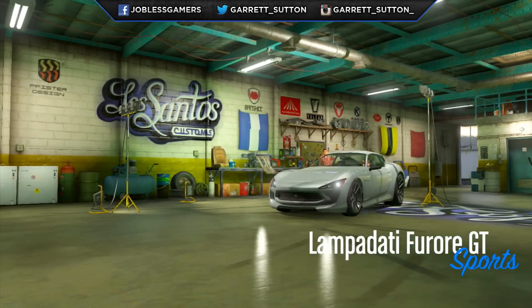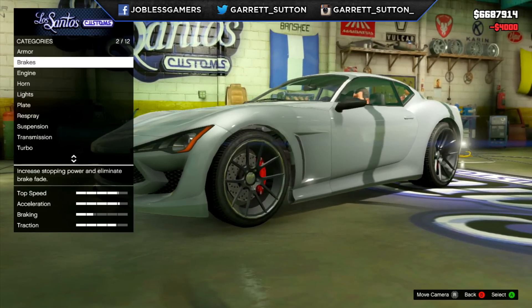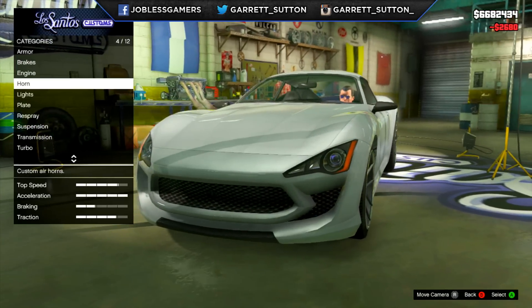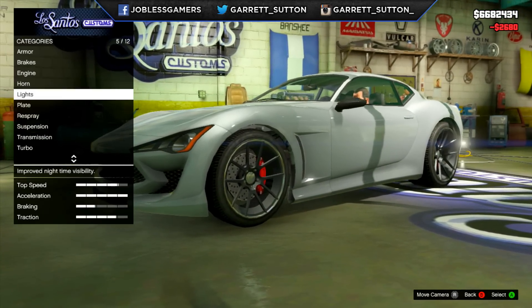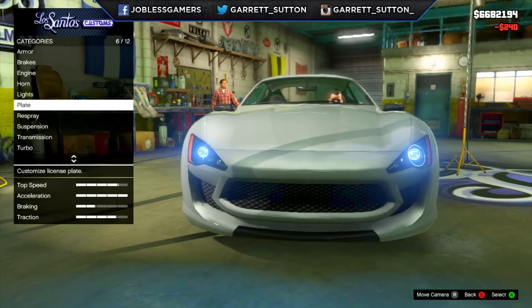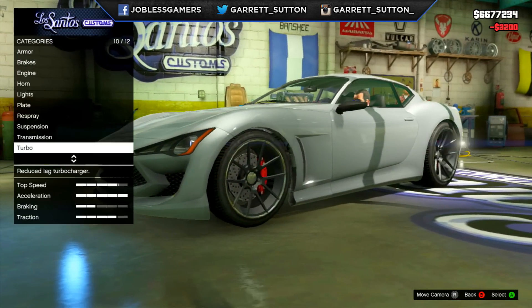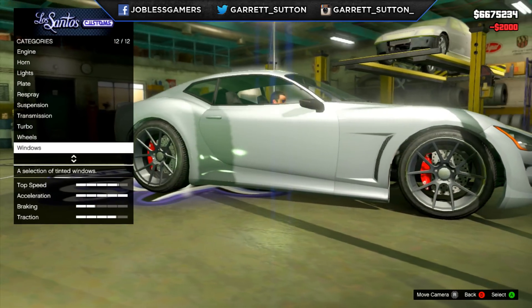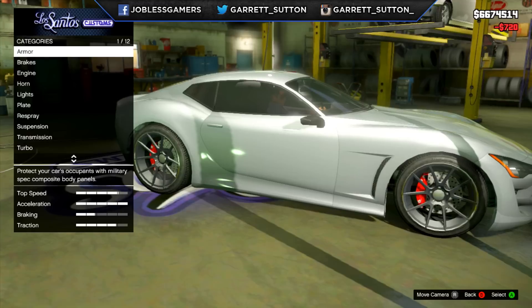Now $445,000 is a lot of money. Any money is a lot of money. So let's go ahead. We have armor — max out the armor. Brakes — max out the brakes to race brakes. Engine — EMS upgrade level 4. Horn — there's no new horns in this update. Lights — we're going with the xenon lights. Skip plate, skip the suspension, race competition transmission — go ahead and put race transmission. Turbo — put turbo tuning. Wheels — nothing really going on there. Windows — let's go ahead and put some pure black, and that's all we have.